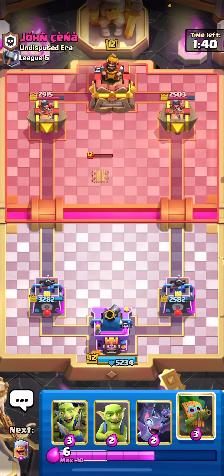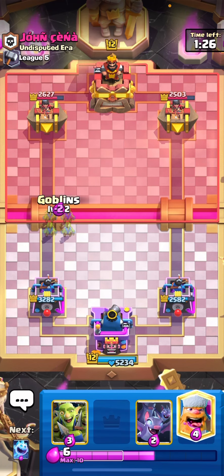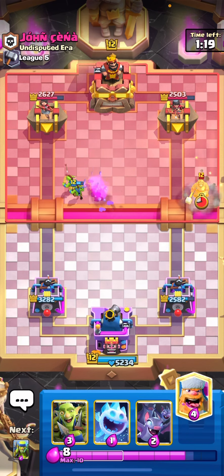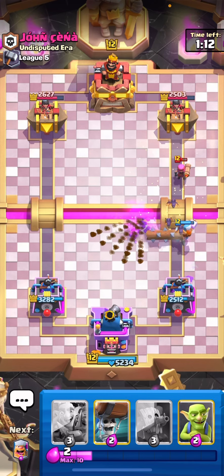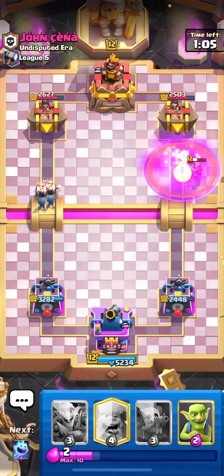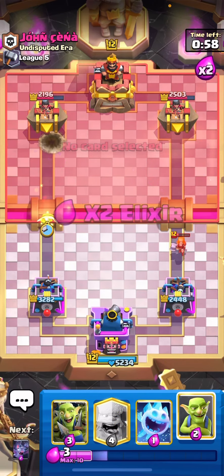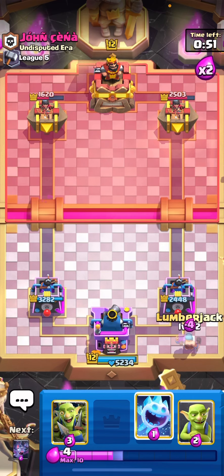Let's go for dart goblin, hopefully he doesn't defend in time. He goes for ice spirit but it's a bit late, so we actually get some pretty nice damage. That firecracker is a pain — luckily it's not evolved, but we still have to defend with lumberjack because we don't have anything else. He places it on top and gets cheap damage on our tower.